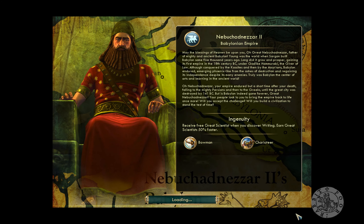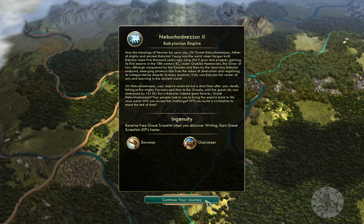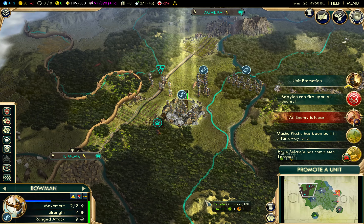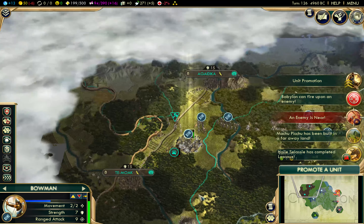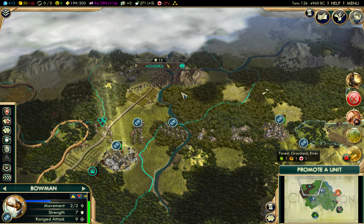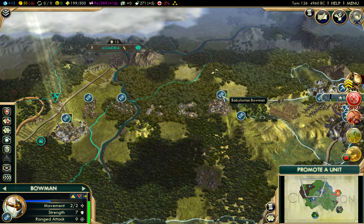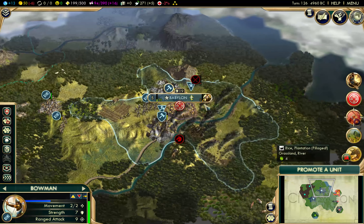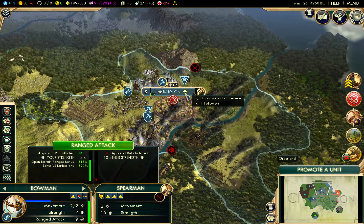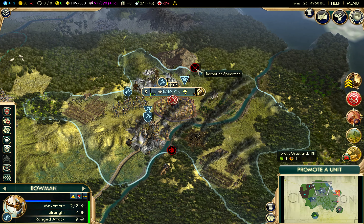Civilization 5 Babylonian Empire using the Saga of Man mod - let's continue our journey. Right now we're working to take this Shoshone city of Agadeka, and I've got a bunch of Bowman units, my special Babylonian units. But our capital of Babylon has just been ravaged by two barbarian units - spearmen and horsemen.